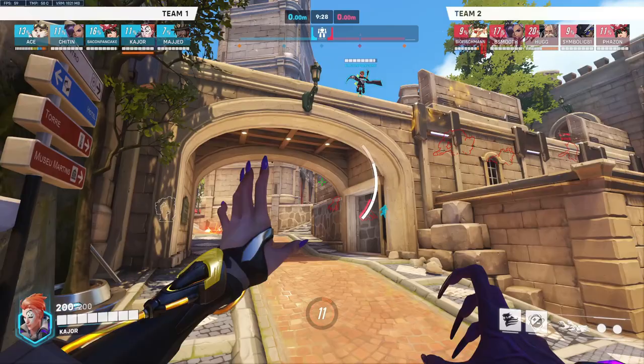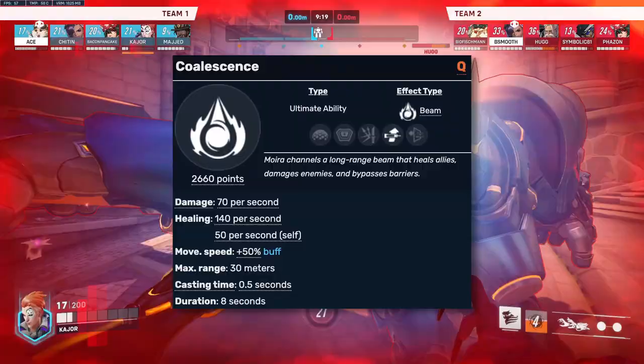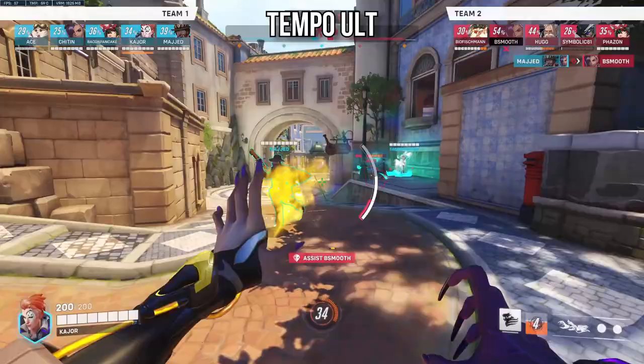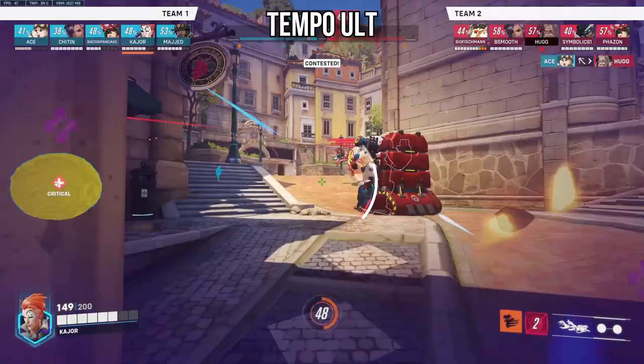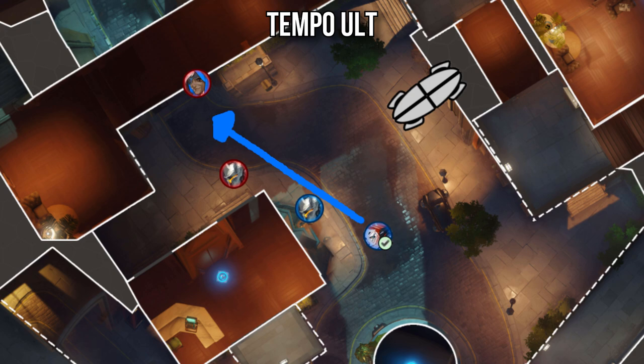Moira's ultimate, Coalescence, is a 30 metre beam dealing 70 DPS and 140 HPS, with movement speed increased by 50% alongside a juicy self heal, lasting 8 seconds. Just like with Mercy's Valkyrie, you're not going to kill 5 with coalescence in a split second. Instead, you'll use it to change the tempo of the fight — either to increase it by giving your team a resource advantage, or to slow it down if you're down a player or two. You can think of it like an aggressive or defensive coalescence, almost like a Walmart transcendence.